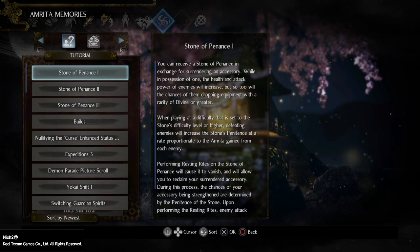It also states in the first paragraph that the health and attack power of enemies will increase, but so too will the chances of them dropping equipment with a rarity of Divine or greater. This will diminish your chances of getting Yellows, Blues, or Purples, and it will increase your chances of getting Divines or Ethereals — the new rarity that we expect will be added to the game based on Nioh's progression.